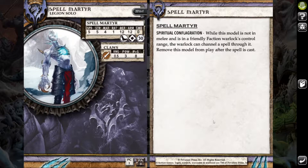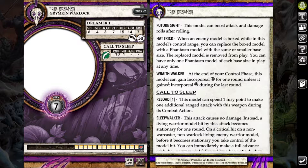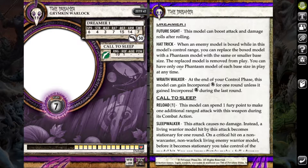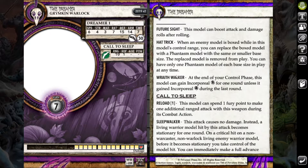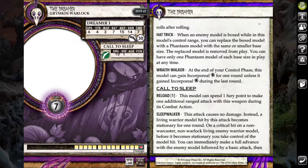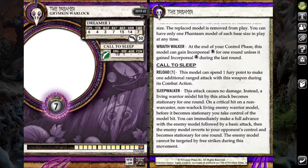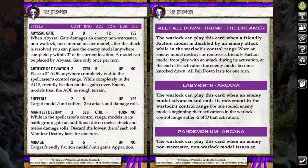I decided to run the Dreamer for my army. I really like what she does. For Brawl Machines she can spawn a bunch of Phantasm models which count as solos so you can cap flags with them. She can go incorporeal once per round and then she can use Future Sight to boost her Call to Sleep ranged attack which has Sleepwalker — so if living war models are hit they become stationary for one round, but if you get a crit you can make a full advance with it and then attack. Her spells are Abyssal Gate — a three inch place if you deal damage.